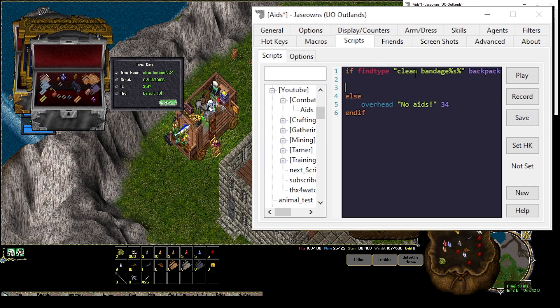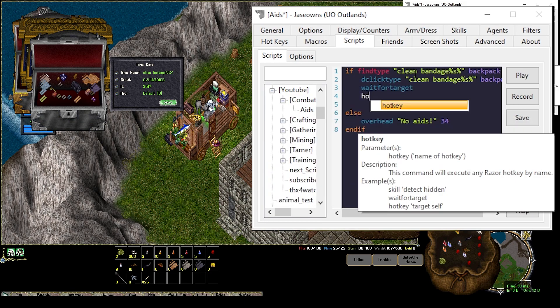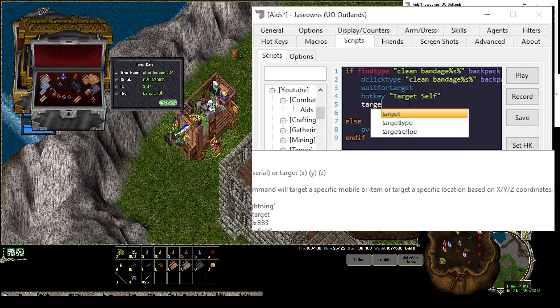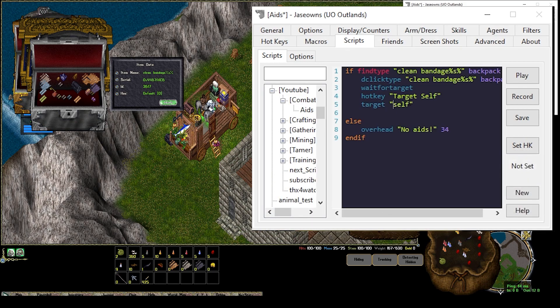The next thing I want to do is DblClickType clean bandages from my backpack, WaitForTarget, and then Hotkey target self. I would use hotkey target self, but there's also other ways you can target — like calling the target with a built-in self variable. I just keep it hotkey self. Just know there's different options of targeting.